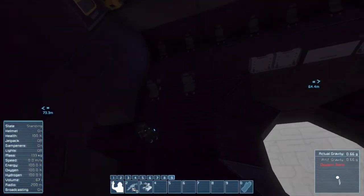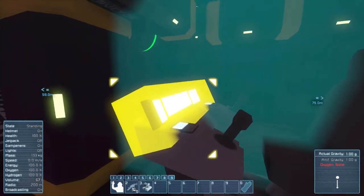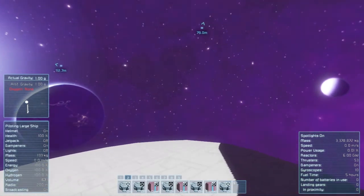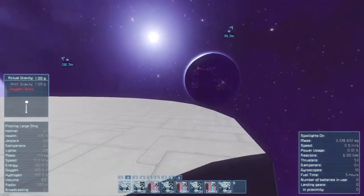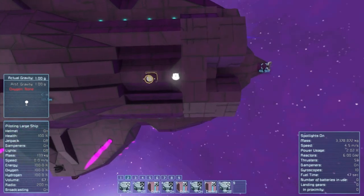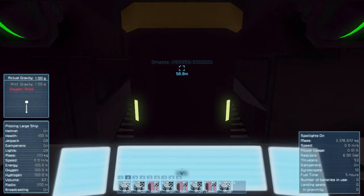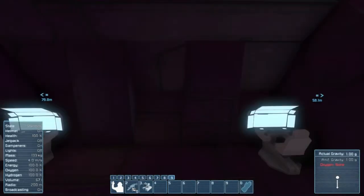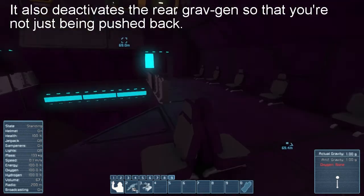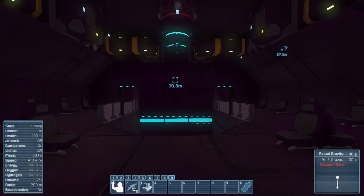Now we're up to the somewhat trickier part: descending — moving troops downwards from the ship to the surface. There's kind of a trick to this. Right now the ship is 72 meters off the ground, and I think 75 meters is optimum, but you have to move it down to about 45 meters. To activate descending mode, just press 4, and the keybind does everything for you. It deactivates one of the gravity drives, so you're being pulled down to the planet. But the gravity is far reduced, so you'll have a much softer landing. The best way to land is just take a run, jump, hit the wall, and drift down.